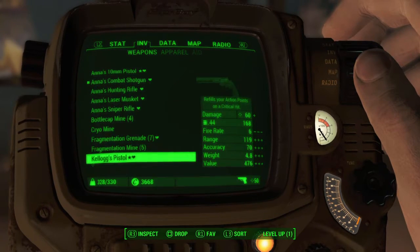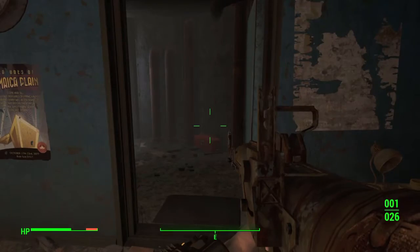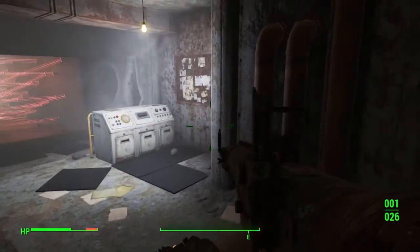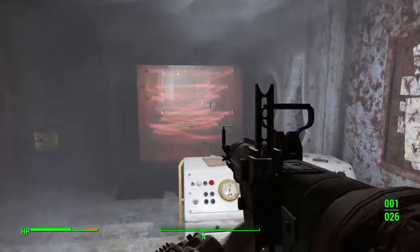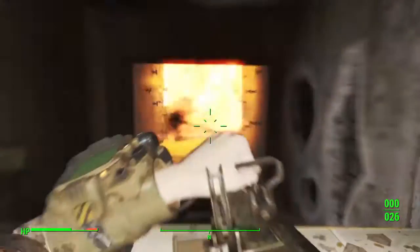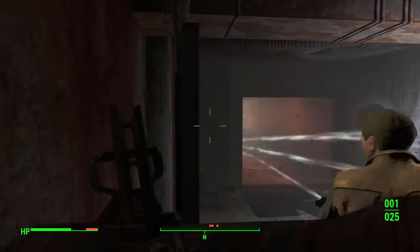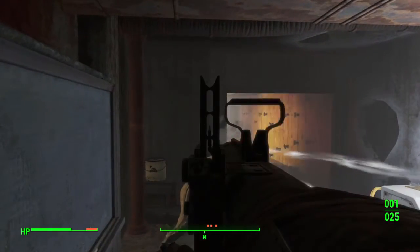Equip the missile launcher and aim down the hallway filled with laser tripwires. There are two turrets down there that you want to destroy, and this also disables the lasers. There is a deactivation code you can find somewhere in town, but truthfully I can never remember where it is, and just blowing the place up is a lot easier, quicker, and way more fun.